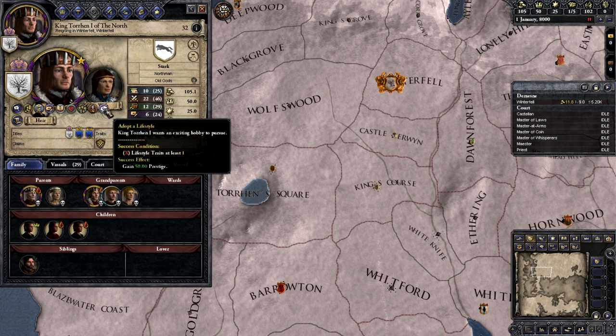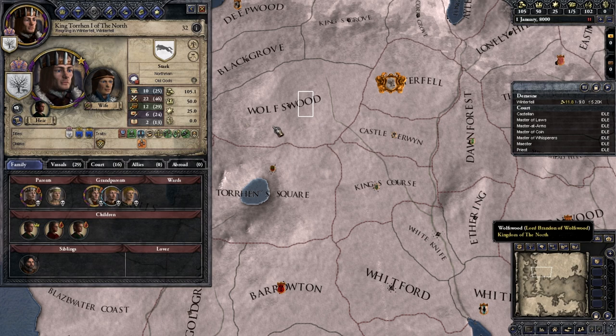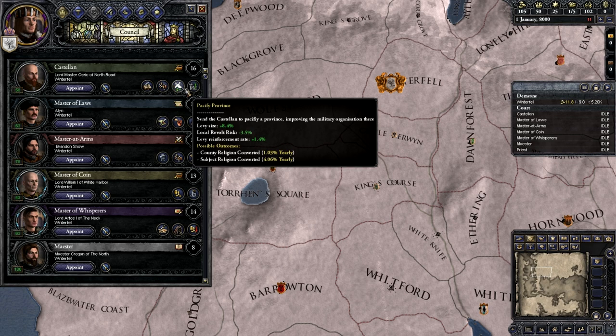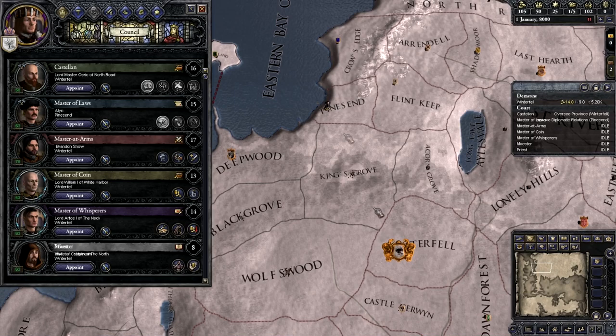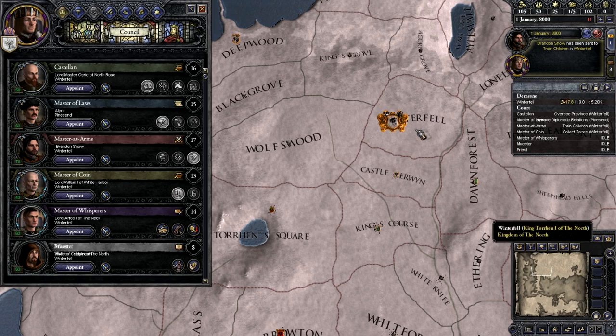Let's go ahead and adopt a lifestyle — become a formidable fighter, have five children. Let's go ahead, these have all been changed which is really cool. All the pictures have changed, that is really really cool. Let's go with Provence — we'll get some more tax at Winterfell. Improve diplomacy with the guy at Pine's End because he for whatever reason always hates you. Train my children, collect taxes.